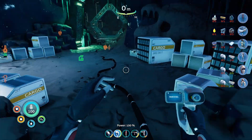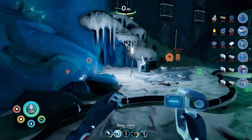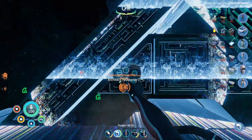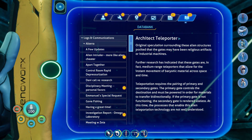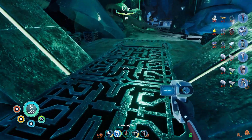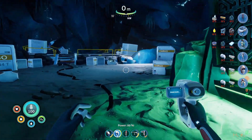Let's head in this direction — there's something interesting there. What's this? Nothing to scan here, but it's an architect teleporter. Research about the architect teleporter — these are the teleporters we find in the original Subnautica. We can't power it here unfortunately, but I think we can probably power it somewhere else.